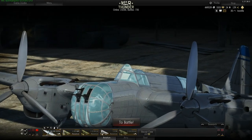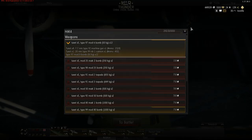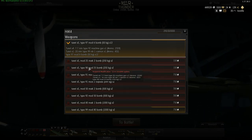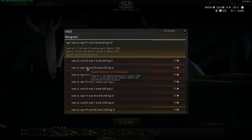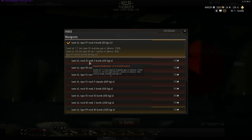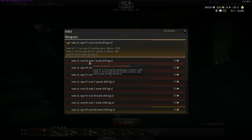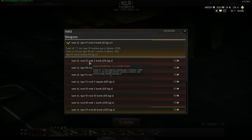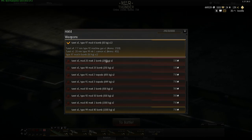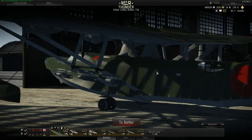For the armaments category, when you hover over your aircraft you can see all armament options. For the H6K4, I didn't list each bomb type separately since the only difference is that one type gets more penetration while the other gets a bigger explosion radius. I combined those two into one entry, as the difference isn't significant enough to list separately.